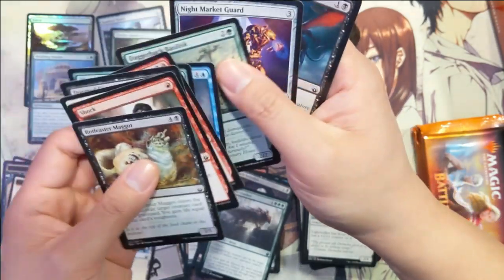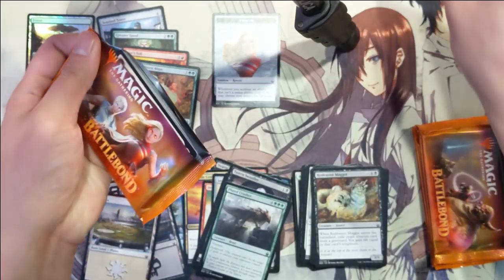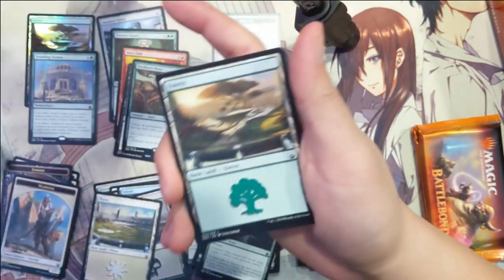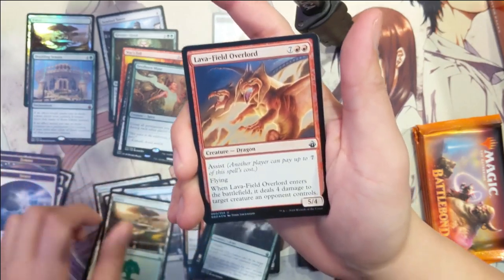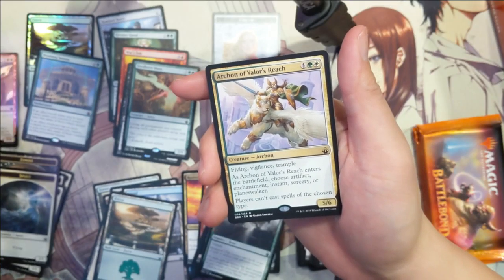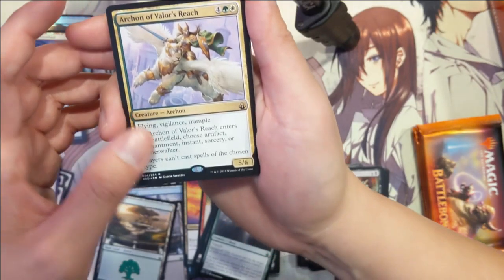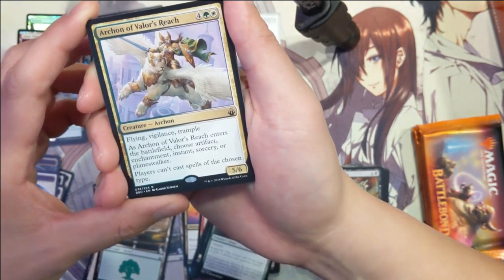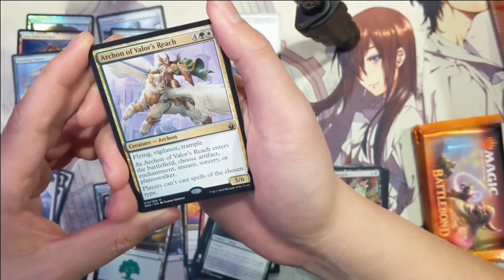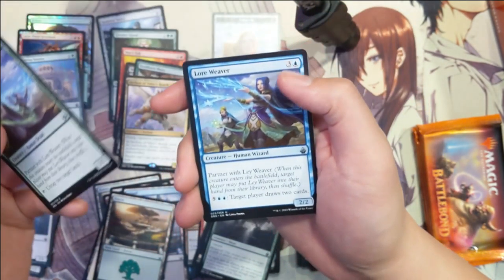That other card would be the Unwinding Clock — I'm a fan of that. Alright, getting better at this. Spirit, forest, forest. We have a Lava Field Overlord foil — very nice! And then for the rare we got Archon of Valor's Reach: flying, vigilance, trample. Enters the battlefield, choose a card type — players can't cast that type. For six mana, it's a 5/6 — doesn't sound that bad.